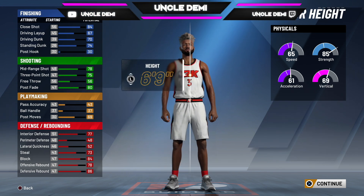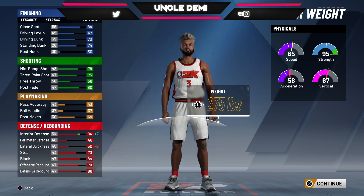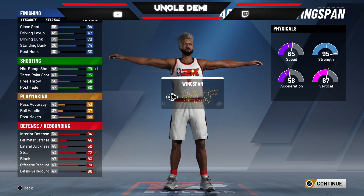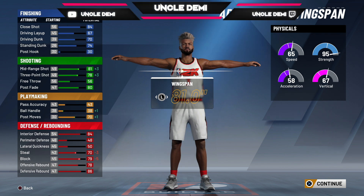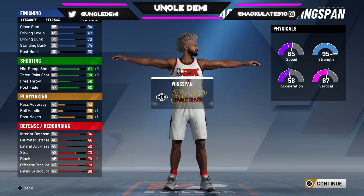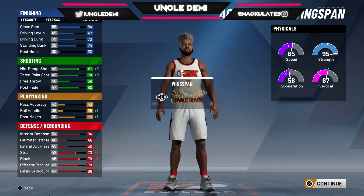You want him at 6'9" and max weight at 275 — he's maxed out. His interior defense is 84 and he has 95 strength. Then lower the wingspan all the way down so now you have an 81 mid-range shot and a 78 three-pointer. Hit 99 and you get four attributes, so that goes to 85 mid-range and 83 three-pointer, and your post fade will be 84, post moves is 74.